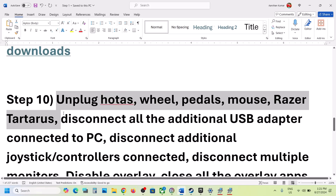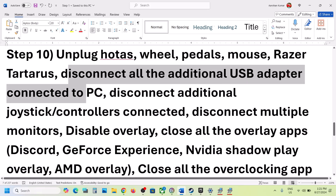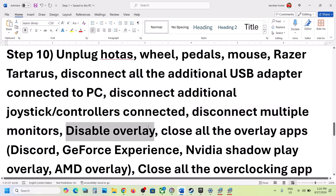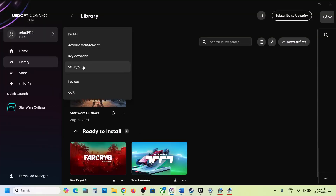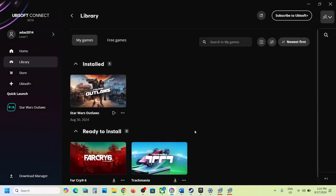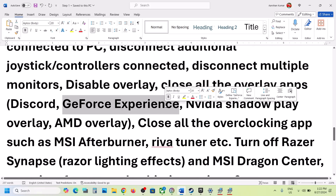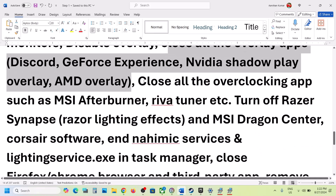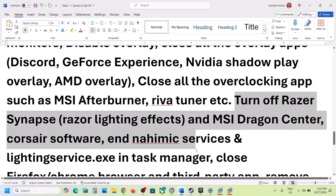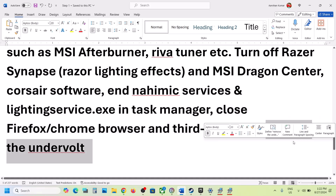Unplug all external devices from the computer — if you have a steering wheel, pedals, any USB adapters, USB dongles, or extra controllers connected, disconnect them. If you have a multiple monitor setup, try launching the game on a single monitor. Disable overlays — go to Ubisoft Connect, click the profile icon, go to Settings, go to Interface, and uncheck 'Enable the in-game overlay for supported games.' Also close all other overlay applications such as Discord overlay and GeForce Experience overlay. Close all overclocking applications like MSI Afterburner or similar tools, close all third-party applications and browsers, and if you have undervolted your computer remove the undervolt, then launch the game.